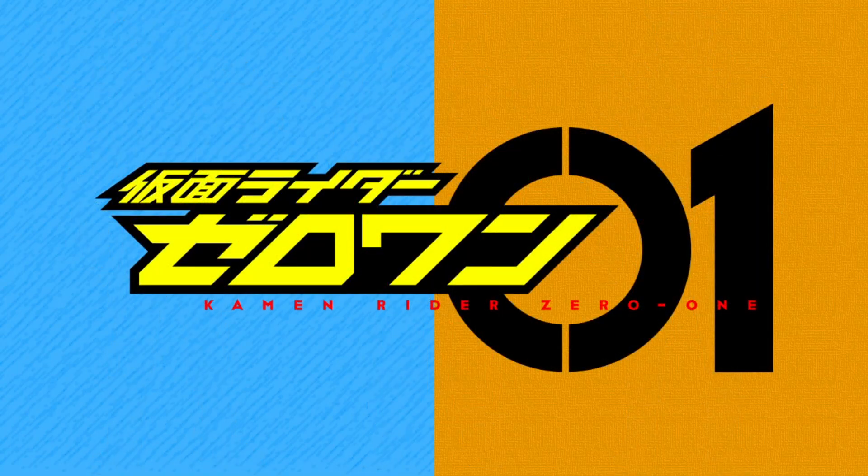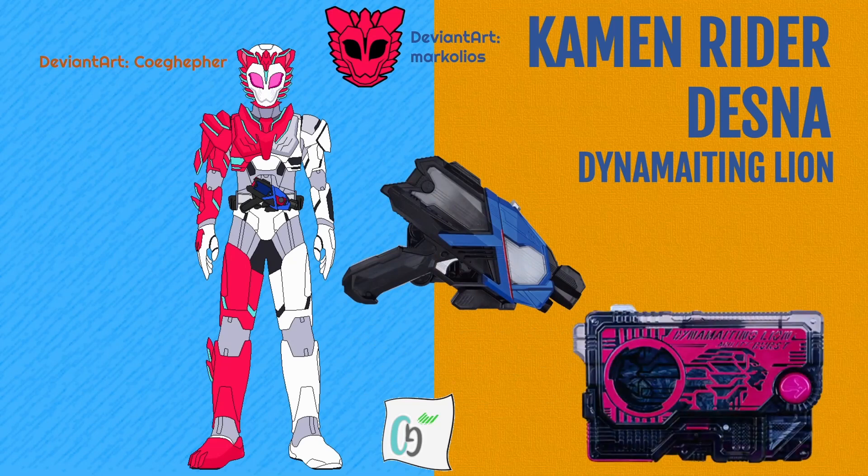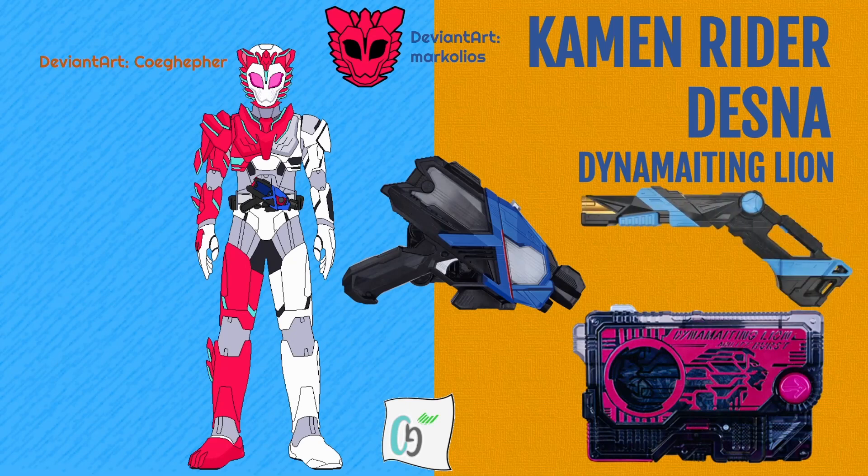Next up, we're moving on to the first season of Reiwa Kamen Rider, Zero One. My main Zero One OC is Kamen Rider Dessna, made by Koeghefa, with the emblem once again created by Marcolios. Like with Flare, this guy was designed a couple years ago. To access his base form, Dessna uses the Aim Shot Riser with the Dynamiting Lion Progress Key in it. He's the only rider of the three in this video to have multiple forms, with my main inspiration being my favourite Zero One Rider, Vulcan. I chose Dynamiting Lion because that is my favourite of the standard 25 progress keys.